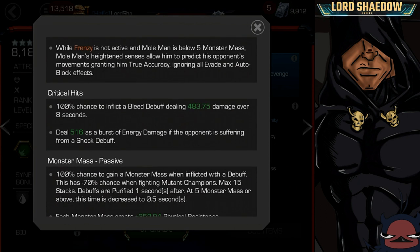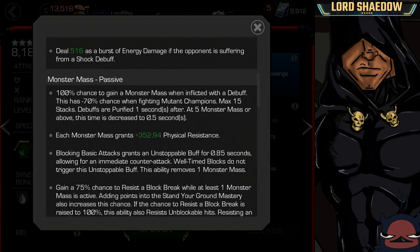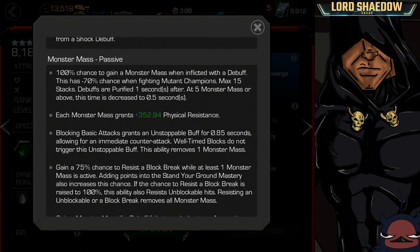On critical hits he's going to place a guaranteed bleed — which means going up against bleed-immune champions is going to hurt his damage, but it also means the Deep Wounds mastery is a great one to use with him. He's also going to deal energy damage if the opponent is suffering from a shock debuff. Now let's talk about the Monster Mass passive.